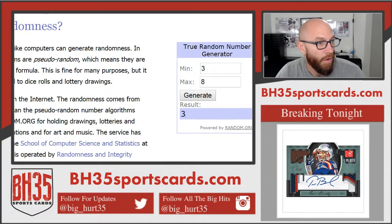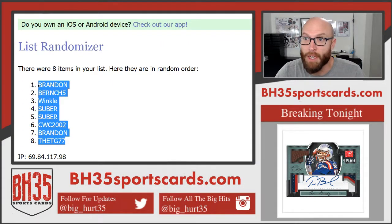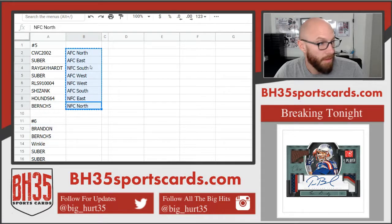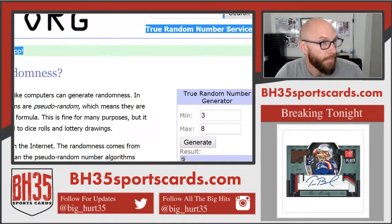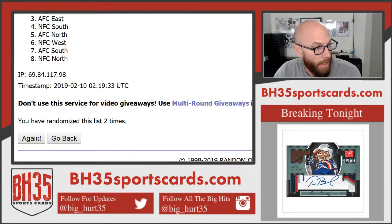We're going to go three times on the randomizer — one, two, and three. Brandon on top, TG on bottom. Divisions — one, two, and three.